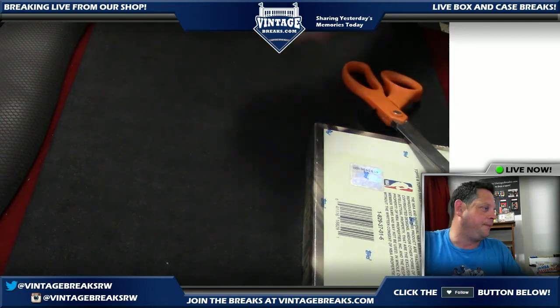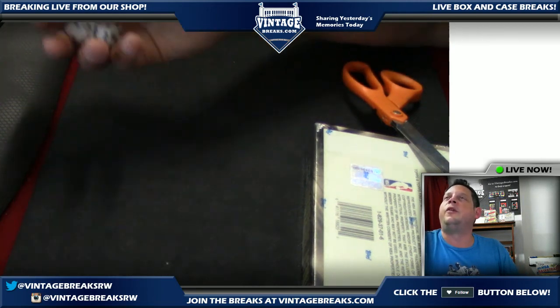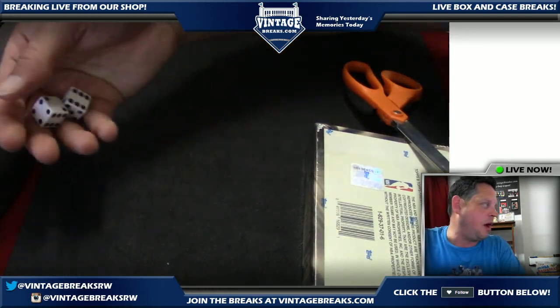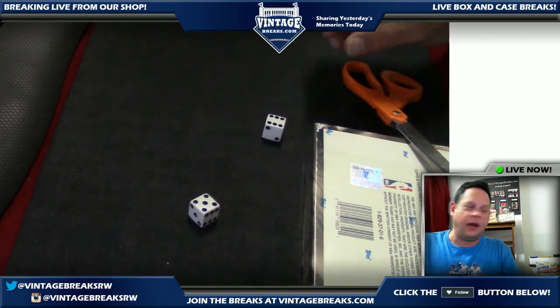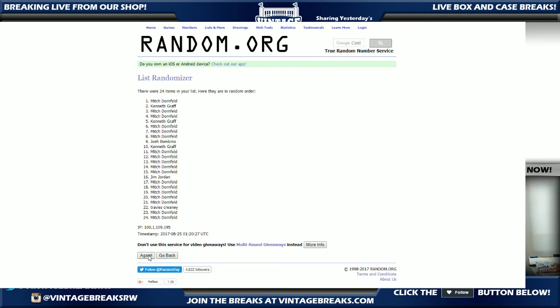Facebook fans, what this means is we roll the dice and then John will hit the randomizer at random.org. We rolled an 11 — we're going to randomize it 11 times. We'll train harder at that. So after the 1996 Finest basketball box, we are going to give away two cards from the PSA vintage stack.